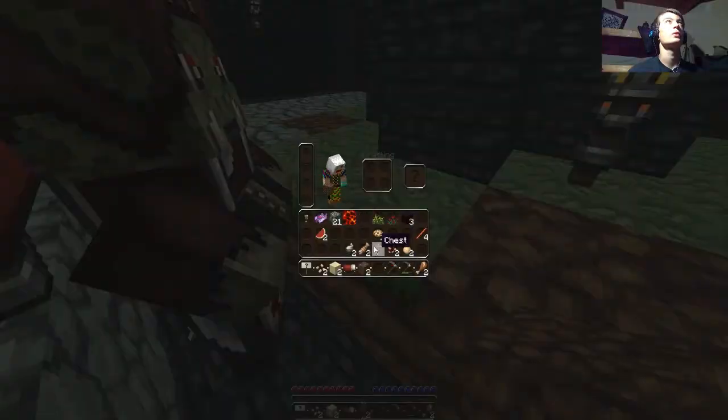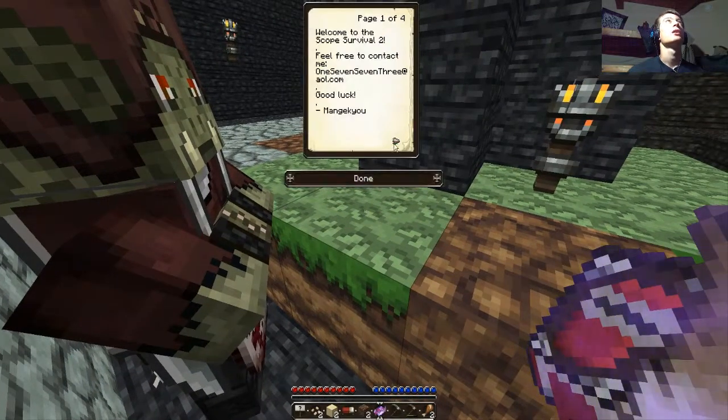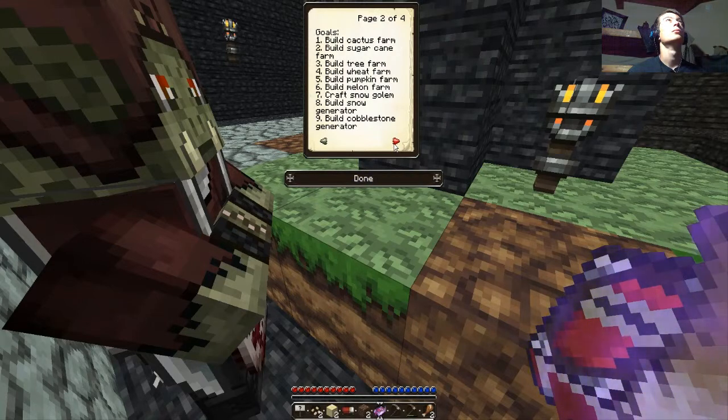Let's take a look at the book. Cool — there are some easy things I should go for at the beginning. I could start taking this dirt and expanding it above so I could actually make a tree farm.